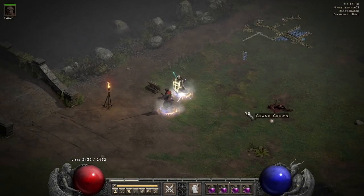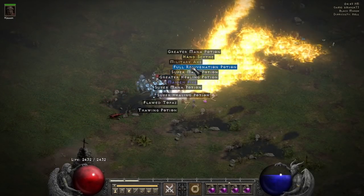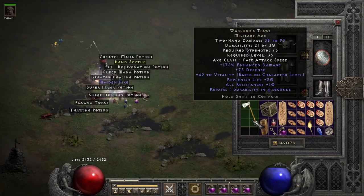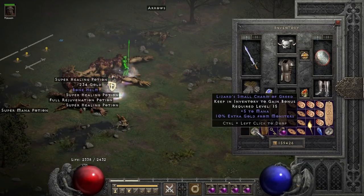On run 71, I found a Crown of Thieves off of a dead rogue. It wasn't ethereal, so back onto the ground it goes. Then a unique military axe dropped off a champion pack — this one is Warlord's Trust. It's a neat axe considering it can roll ethereal and still have that self-repair mod, but it still doesn't hold a candle to Ribcracker. On run 76, I got a small charm off of a brute pack, and it turned out to be a nice little gold find small charm.